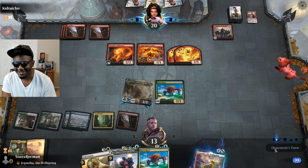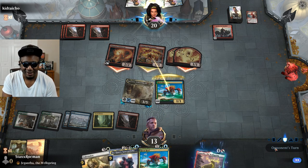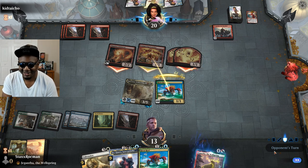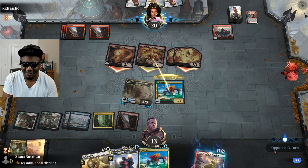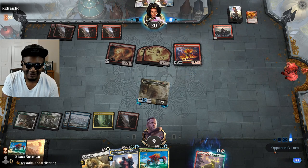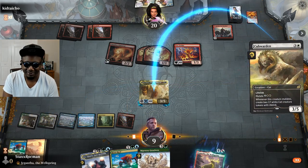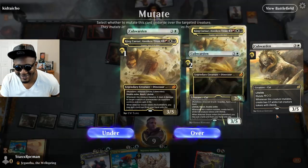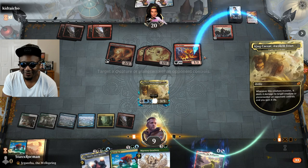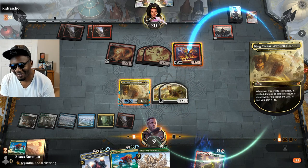Come on man, weaponize your things! I'll block Scampering Scorcher. He probably has that enchantment — that elemental where when it attacks you can return an elemental from the graveyard with power equal or less. I probably shouldn't have blocked that one. Fire Urchin is not scary. Alright, go ahead and take Cub Warden onto King Caesar. I'm weaponizing my King Caesar here, Kid. Let's do 4 damage to your Fire Urchin. Oh you sack it — gonna weaponize it for two damage.